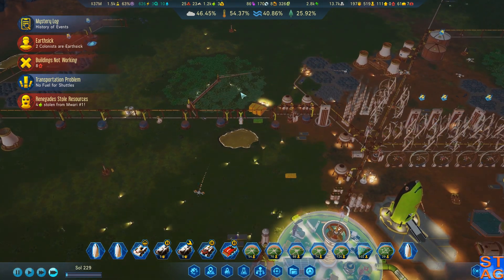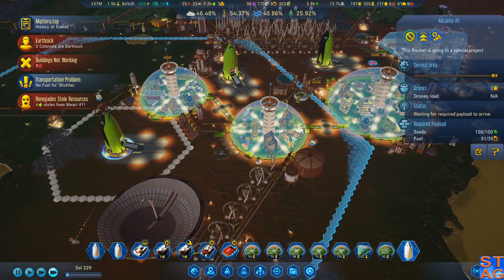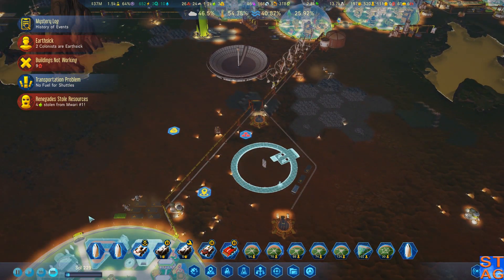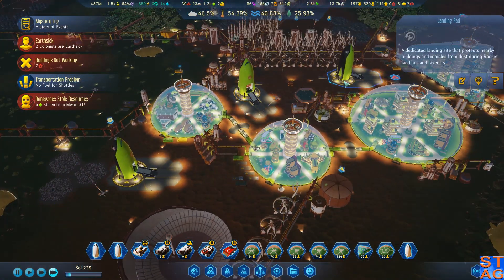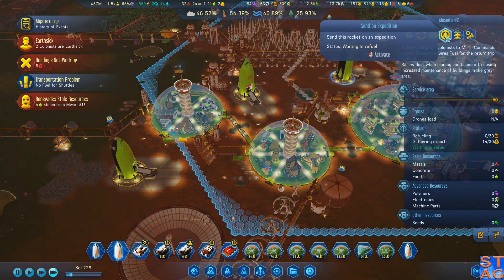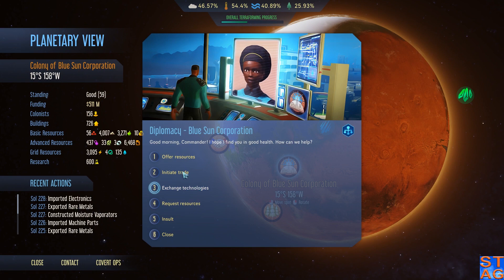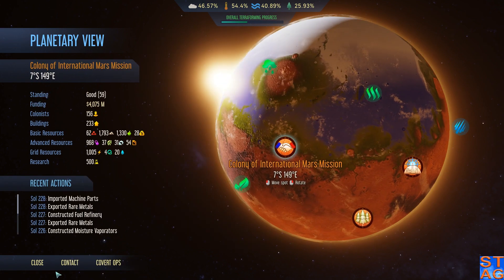I'm going to turn that one off for now. We do have plenty of food being produced right now, but the fuel's an issue. We're running low on a lot of things except for food. If I had concrete pads available, I would just turn and say derp. Alright — they've got food to trade, they've got concrete to trade. That's us — IMM. Initiate trade.